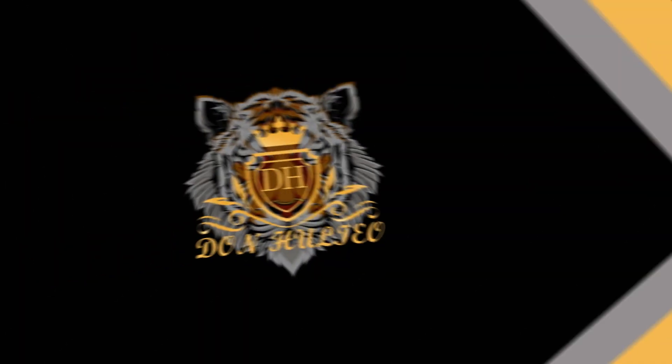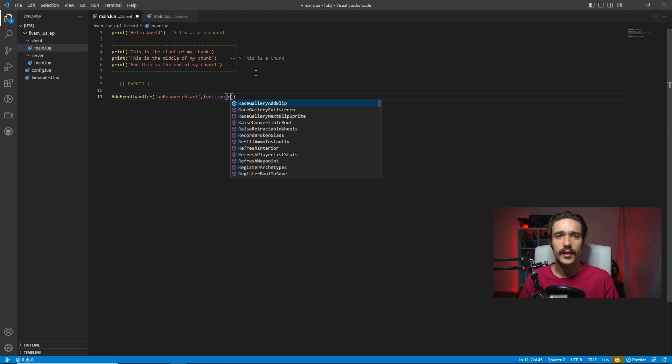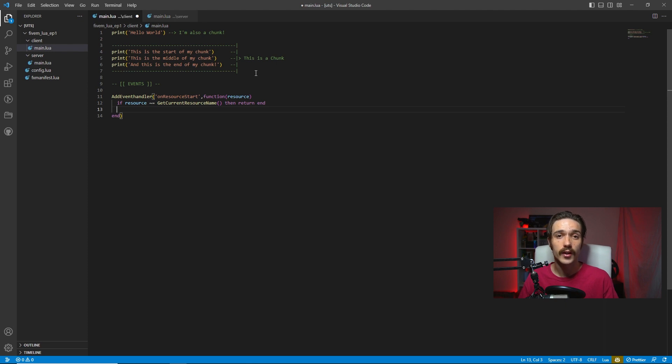So how do we actually talk between the client and the server? That's events — an instruction sent from the user or from one of the environments. We're going to use the onResourceStart event and add a print to it. To use an event we first add a way to listen to it using addEventHandler, followed by the event name, the function, and any parameters. For onResourceStart, the only parameter is the resource name, which I shorten to just resource. It's always good practice to check that the script triggering the event is actually our script, using a one-line return comparing the resource parameter against GetCurrentResourceName, and if it doesn't match, we return nil to put the function to sleep.